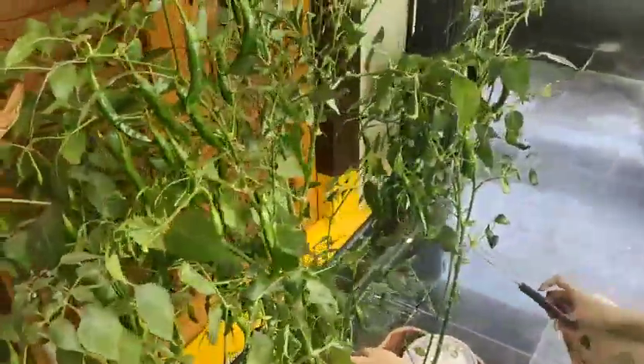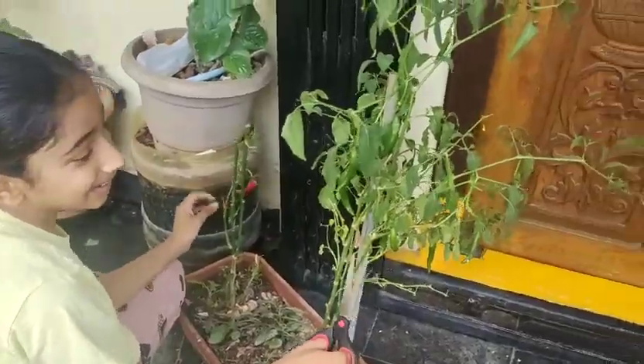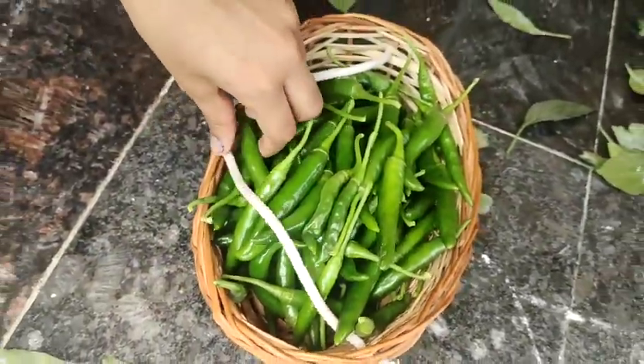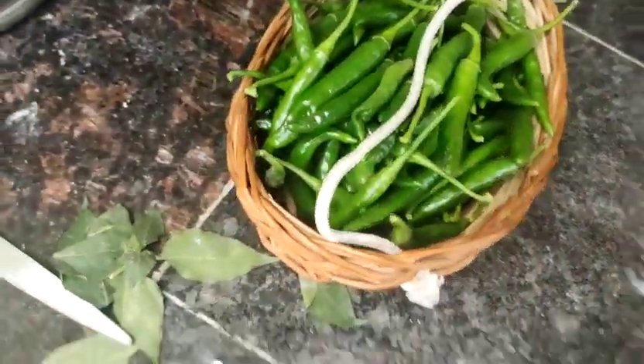I'm harvesting the twins now. I'm going to keep the twins as the twins. You're back. I saw this plant has a lot of pesticides — this is the one that has the most pesticides. So this is how many chilies I got from these two plants. Now I'm going to harvest these plants.